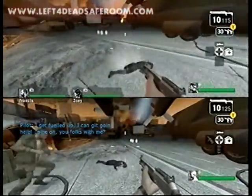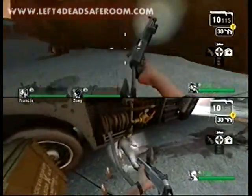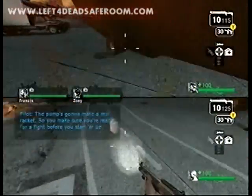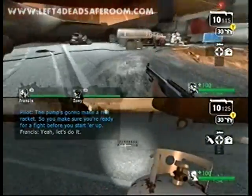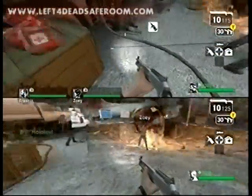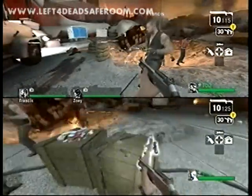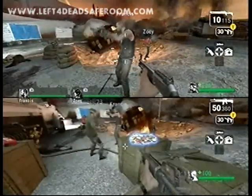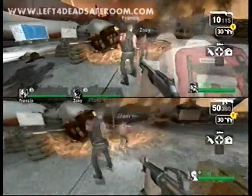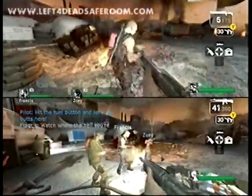We're just playing on Normal because it's just the two of us and we got two AI bots, so we're not even going to try Expert with two AI bots — or else it would take all night. Getting to the radio is pretty easy in this campaign. You just have to watch out for some stragglers, and especially on Expert because they do 20 damage per scratch, so take your time and maybe grab a sniper at first.